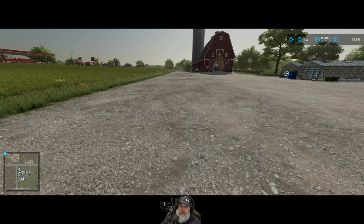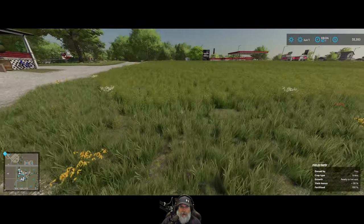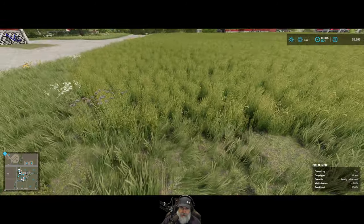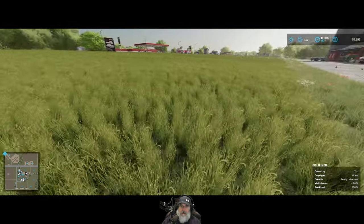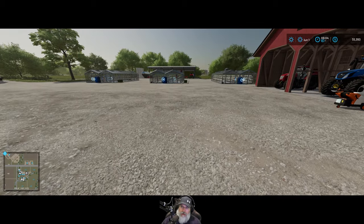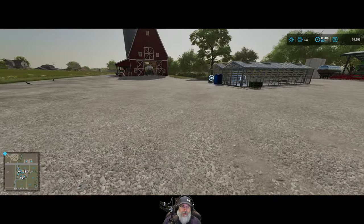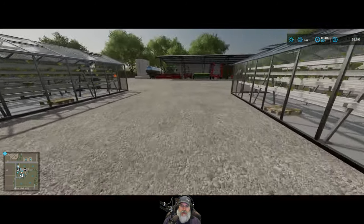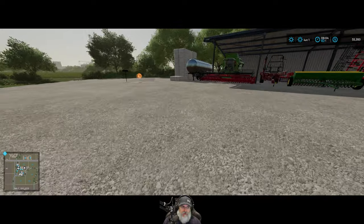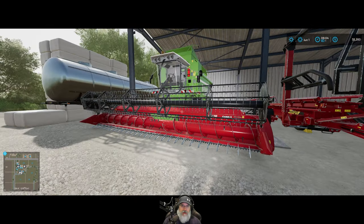Welcome back everybody to Farming Simulator 22. I'm an Old Guy Gaming and it is June the first. Our hay is now in the second stage and it's kind of more yellow looking, so we are going to harvest that on all of our fields. We're also going to harvest our barley on our new field 54, and then we're going to plow that field and enlarge it — that's the plan.